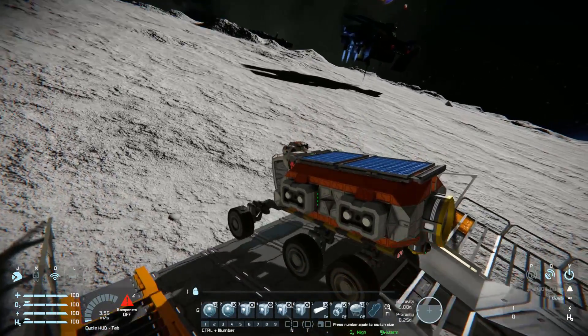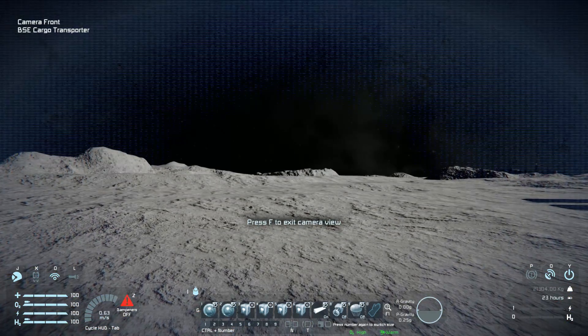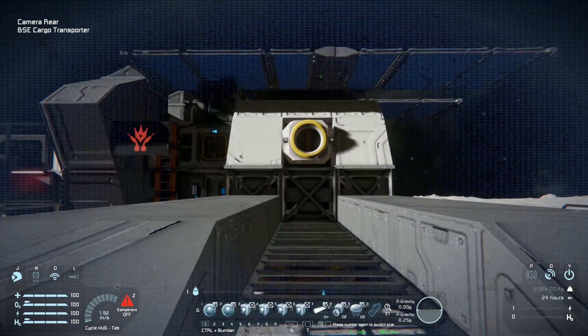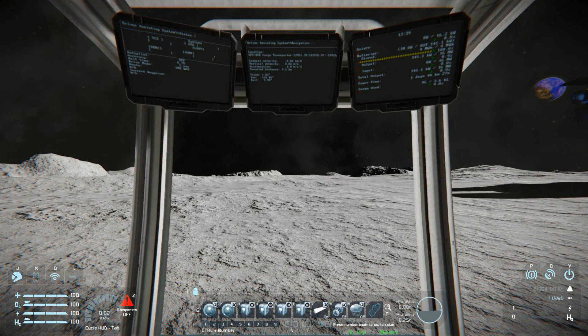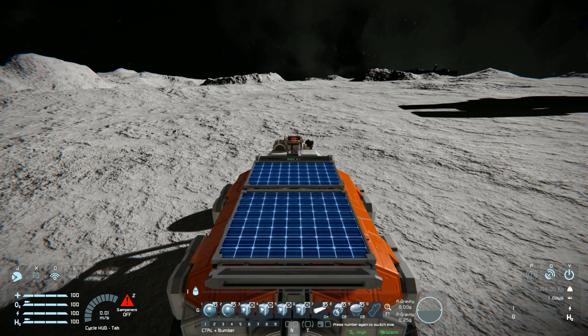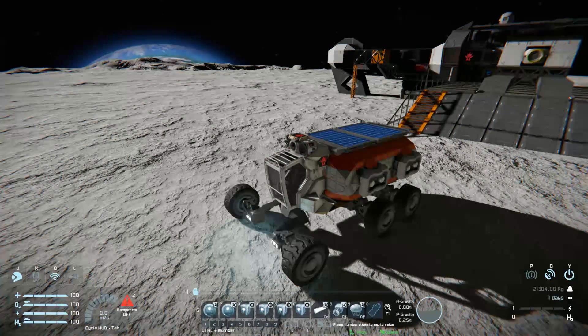We are on the moon so do forgive the floatiness of everything. Number one on the vehicle is the forward view, number two helps us reverse. Number three turns on the driving assistant, pressing it lights up the LCD screens. Number four puts the parking brake on. Five and six raise and lower the wheels — pressing five drops us down and six raises us up. Number seven is for the lights. Number eight is for the ore detector to go and find ore for mining. Number nine is the parachutes which can be turned on and off.